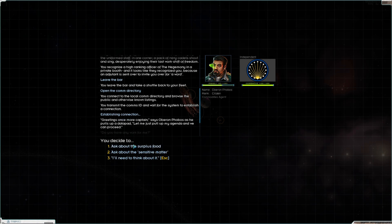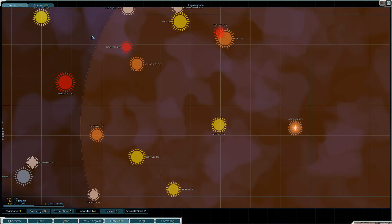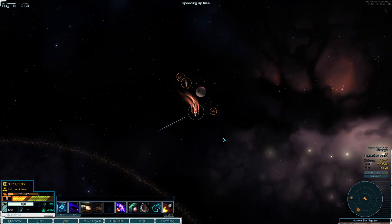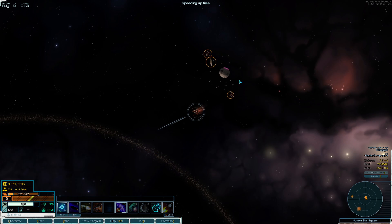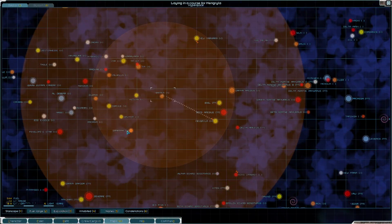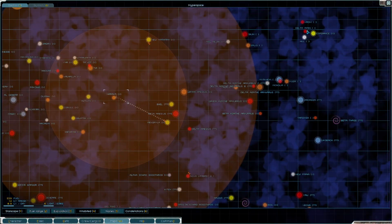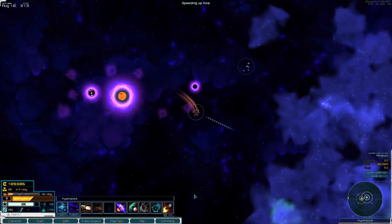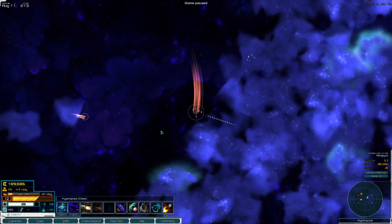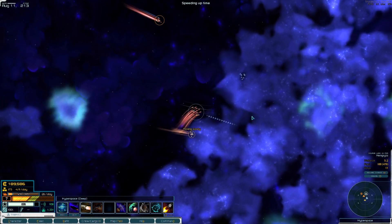Let's go drop that Griffin off and then come back - that'll give time for our contacts over here and Samara to reset. We can go do that bounty while we wait. Let's not fly right into a storm.